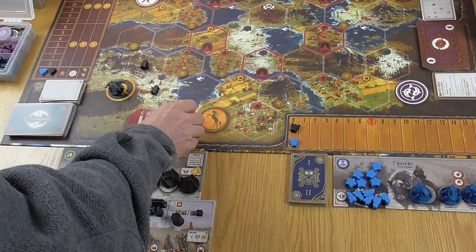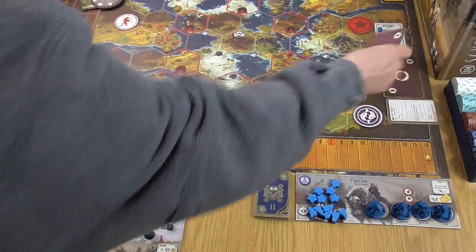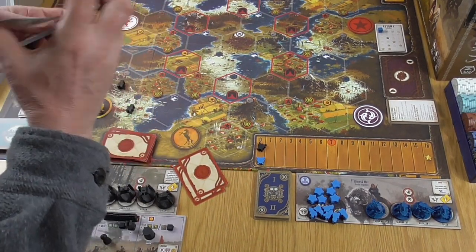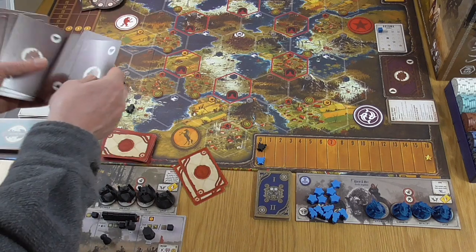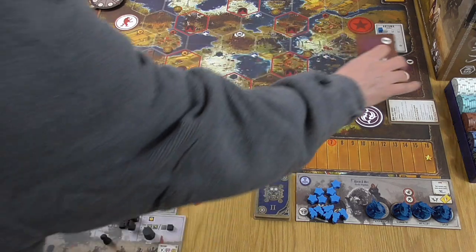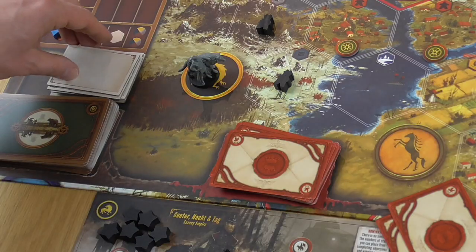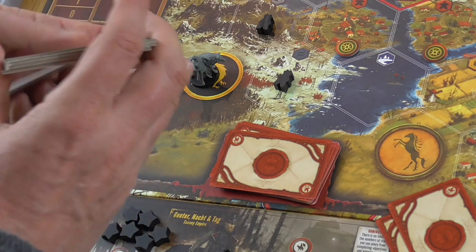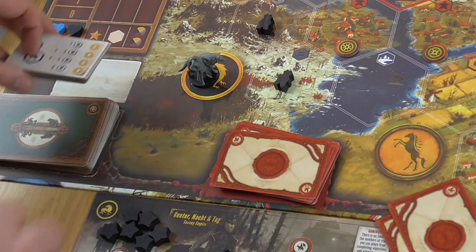There are a few other little pieces of randomness in the setup. You've got two random objectives, and there are going to be three random factory cards. We don't get to see what they are just yet. The rest go back in the box. We've also got a random structure bonus, which will change some bonus points at the end of the game.